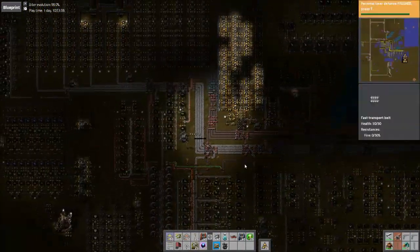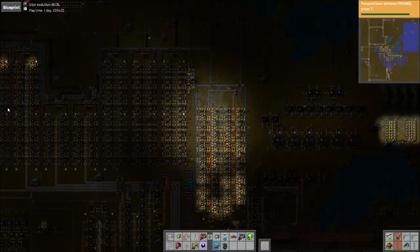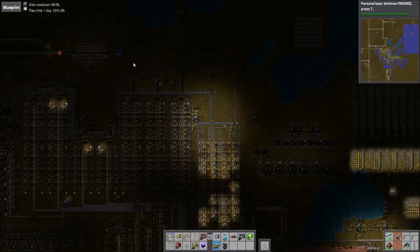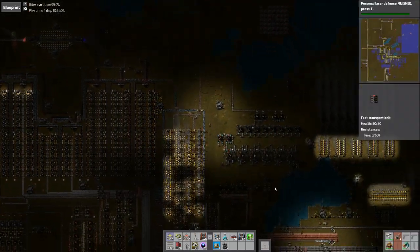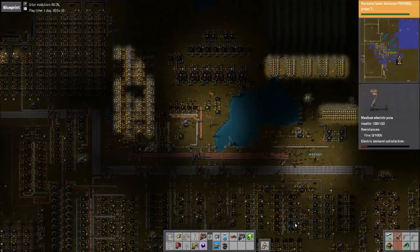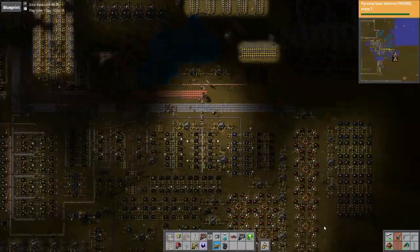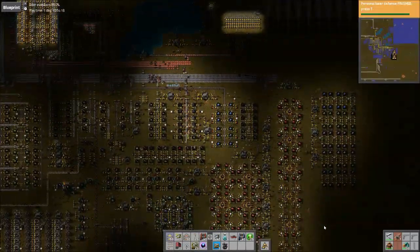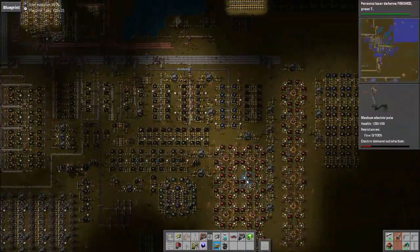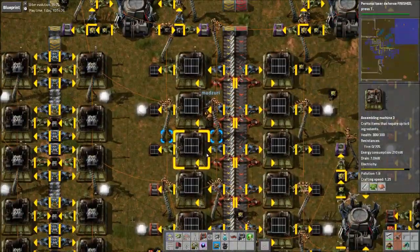I had to remake my power armor and everything. We can tear down this copper smelting thing since we moved the trains to go over to the other one. We massively expanded the red circuit production, because it wasn't enough. And we had to expand copper, because that wasn't enough either. And our rocket is done. Good times.